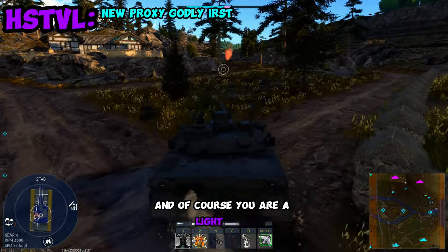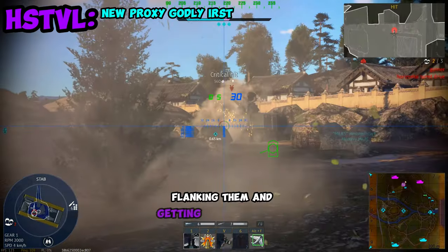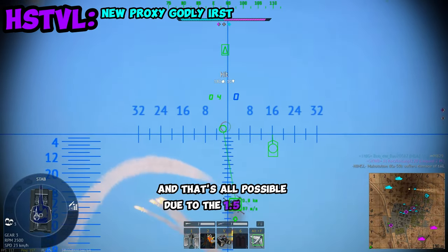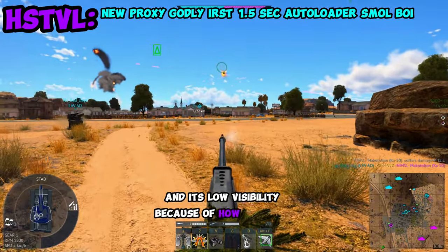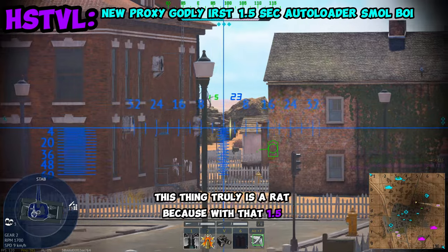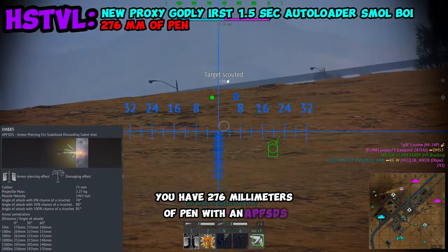You're actually really good at just intruding in the enemy's space, flanking them, getting back into their back lines and just destroying them. That's all possible due to the 1.5 second autoloader and its low visibility because of how small it actually is. With that 1.5 second autoloader, you have 276 millimeters of pen with an APFSDS round.